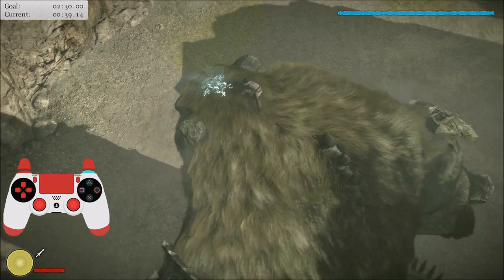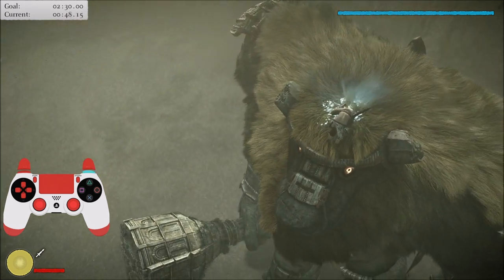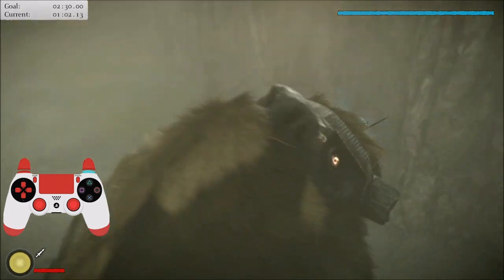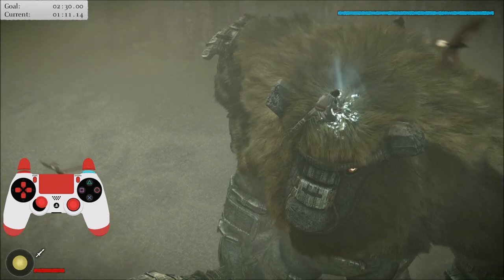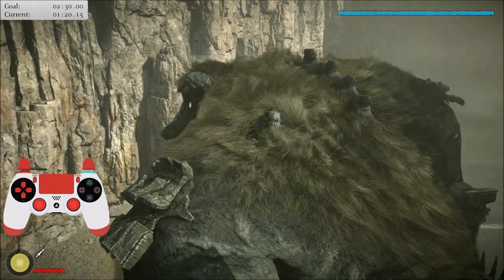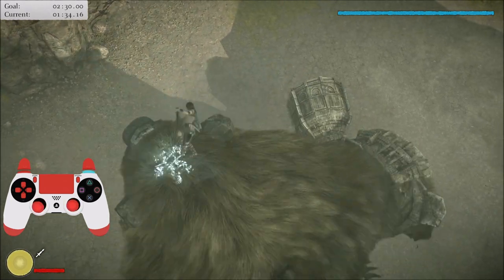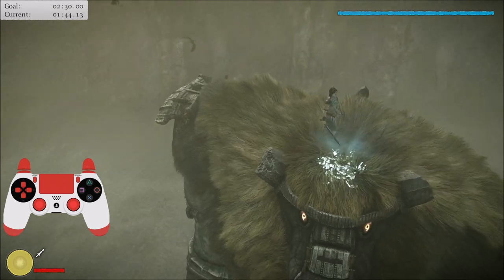A plant is when you grab onto a Colossus and as the Colossus shakes, Wander doesn't care about it. Usually when the Colossus shakes, Wander shakes too and can't get a stab in — that's very bad for speedrunning. Unless you get into more advanced stuff, if you don't know what you're doing, you want to stab rather than get shaken. And for that, we have so-called plants on most Colossi — the plant basically guarantees that Wander doesn't shake.